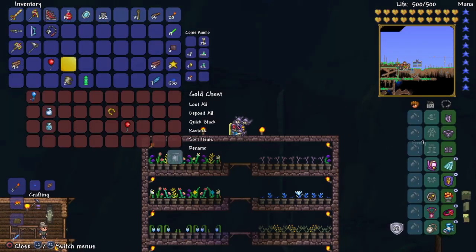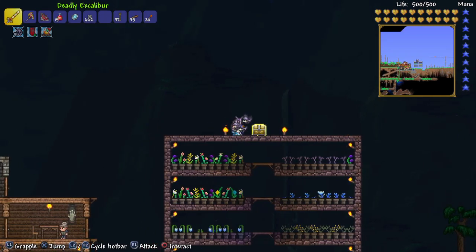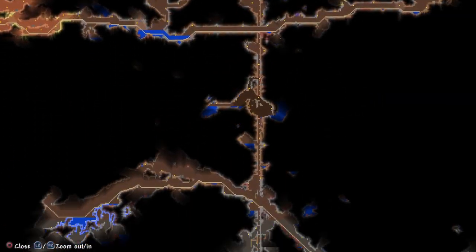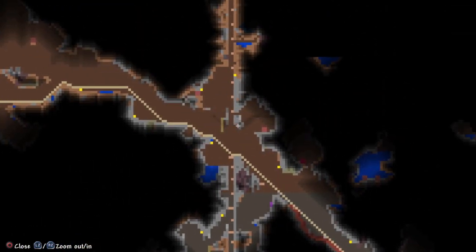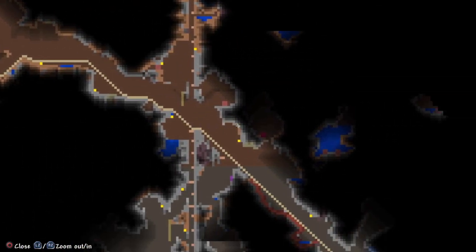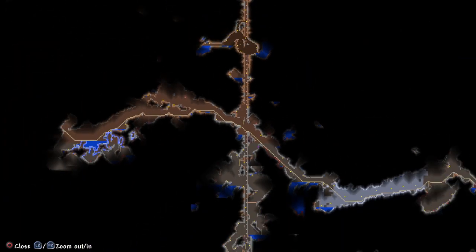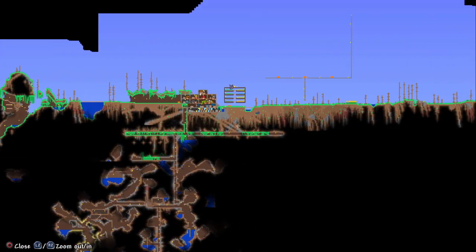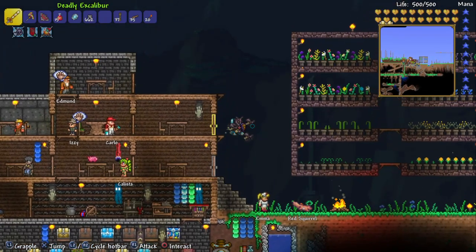If you're unsure about the differences between layers, look at the map — you'll see gray, then black, then brown. The black and brown area is the underground and cavern layer. Any chest in that layer or above, up to the surface, has a chance of containing a Cloud in a Bottle, Blizzard in a Bottle, or Sandstorm in a Bottle.